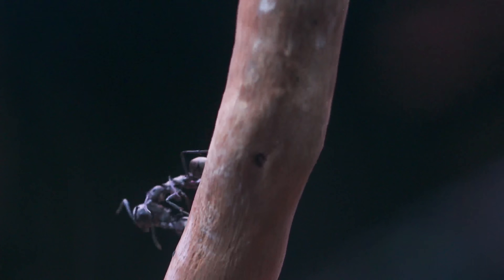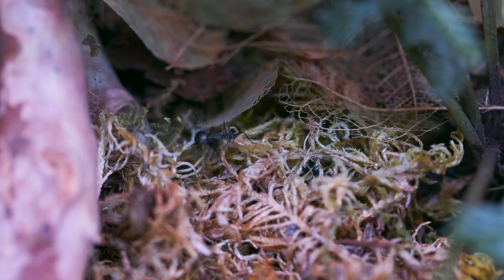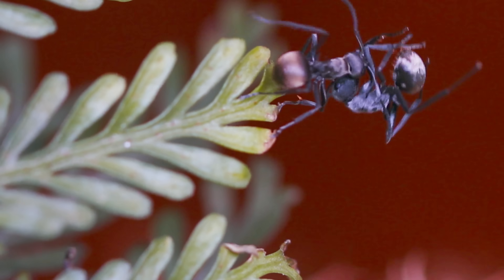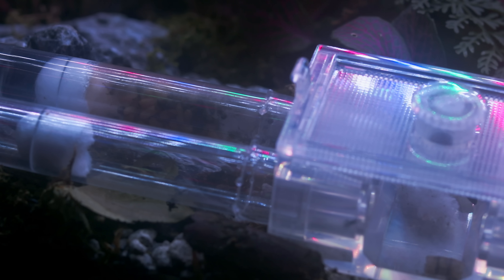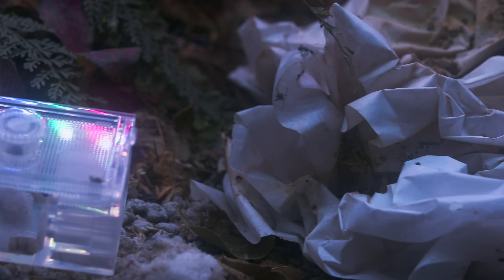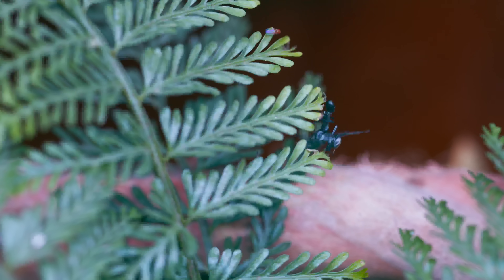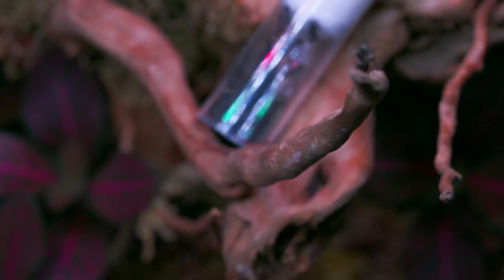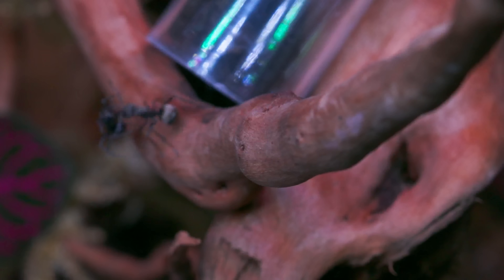An ant carries her deceased sister down the driftwood. She's actually been doing this for the past few hours, wandering the grounds of Polyraxia like a pallbearer, trying to figure out where she was going to place her dead sister. She climbed up a fern stalk. Ants usually have an established cemetery somewhere near the nest where they dump all dead bodies, but here in Polyraxia the colony hadn't yet decided where they were going to set up their burial grounds. The ant wandered across the ferns as a fly hovered nearby, waiting for the ants to start dumping their dead bodies so it could eat and lay eggs on them. The ant crawled across every driftwood branch, back and forth, and couldn't decide where to place the dead body.